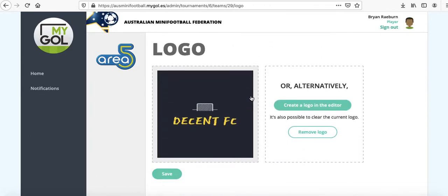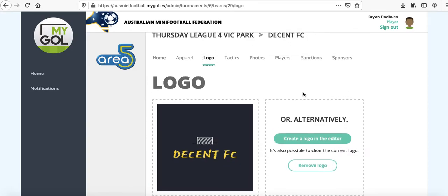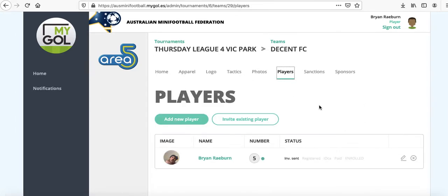If you've got a logo, I just went on to Wix.com and added this myself, just took a cut of it, or you can just create one from within the system already. We'll skip the tactics and photos and all that sort of stuff — we'll just go to the players.